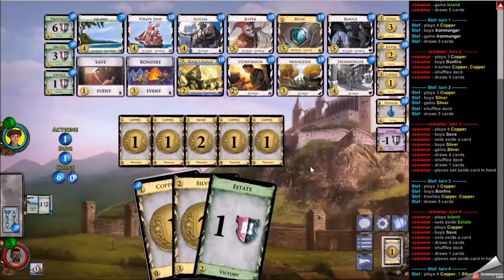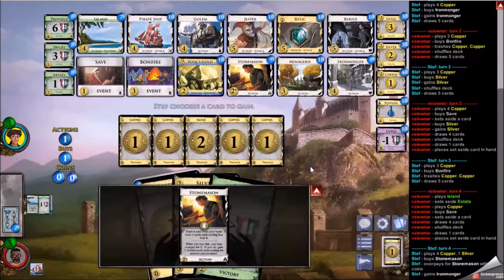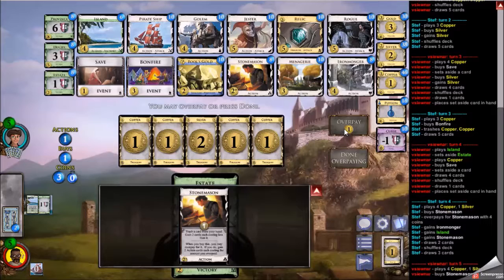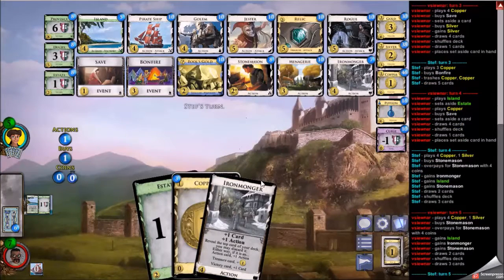My opponent comes up here — I presume this is why they opened with the ironmonger and silver, to get a nice big hand. They overpay by four; I thought that would have been two ironmongers, but this now shows intent to thin a little bit with the ironmonger and island. Stonemason can get two islands via overpay, and it is exactly what I'm going to do — overpay by four and pick up one ironmonger and one island. Now I have enough islands to make menageries sing. The next item on my agenda is a bit more ironmonger, some menageries, and jesters.